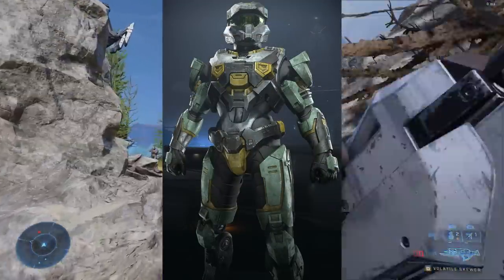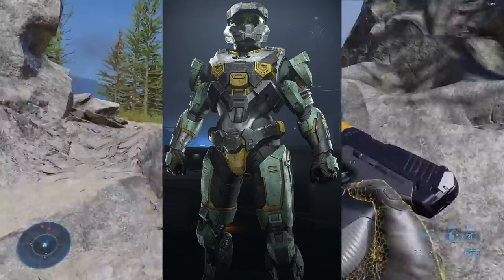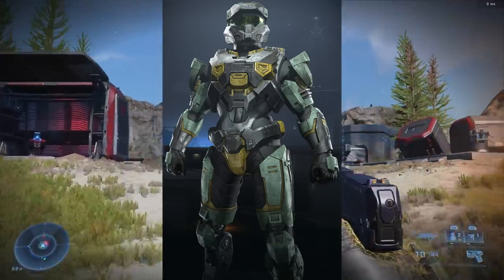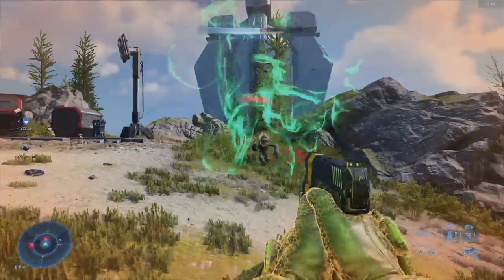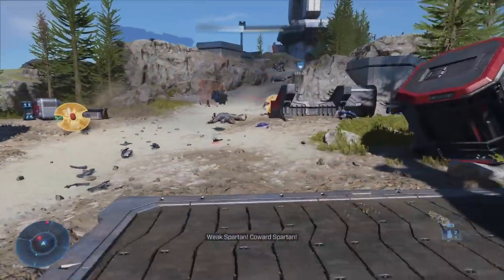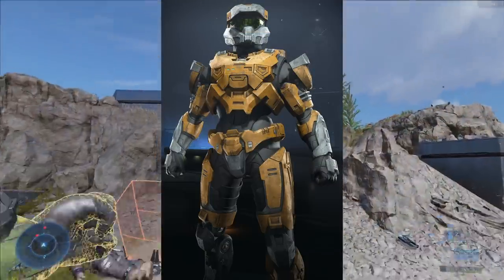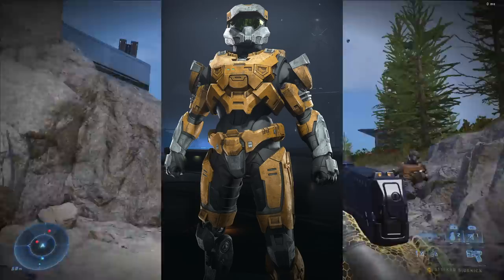Next up, we have the Great Growth coating. This one isn't really that special — it kind of looks like a duller version of the Halo Championship launch coating, the sort of green and goldish one, and I'm not really that bothered. We also have the Kaolin Strand coating, this orange and white one — again, a bit of an underwhelming one with nothing too special to say about it.